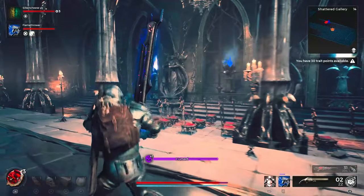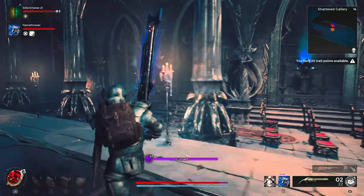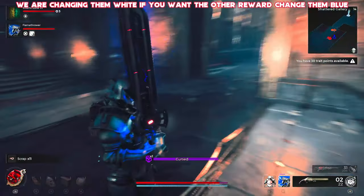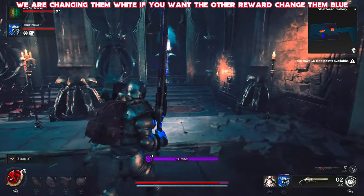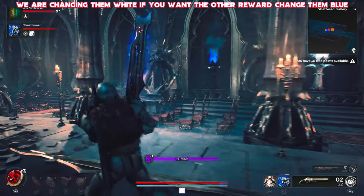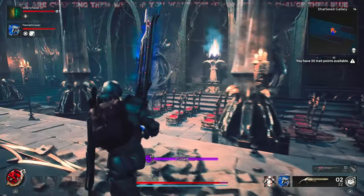The first thing you're going to have to decide is whether you want them all to be white or all to be blue, as you will get two different rewards, which I'll show at the end. For the purpose of this video I'm going to be changing them all to white. If you want the blue rewards, just do the same thing but change them all to blue.